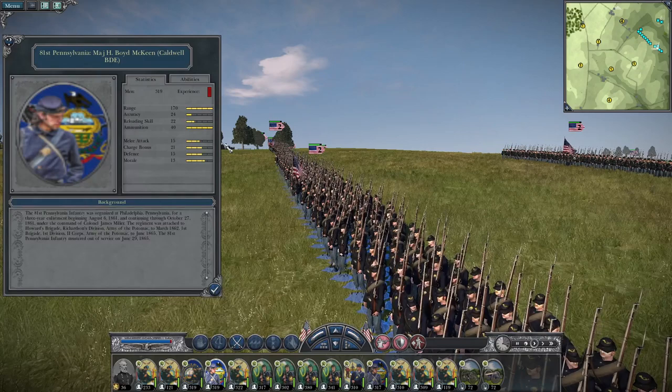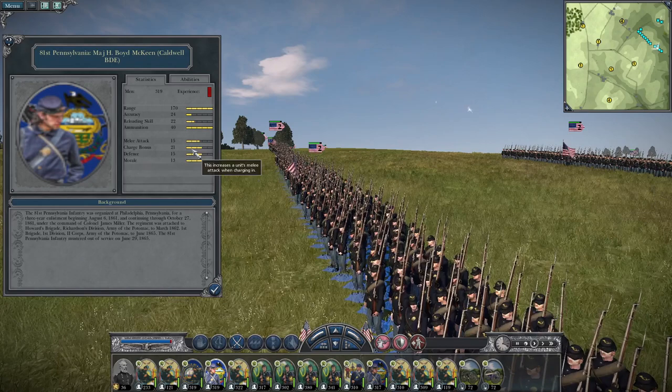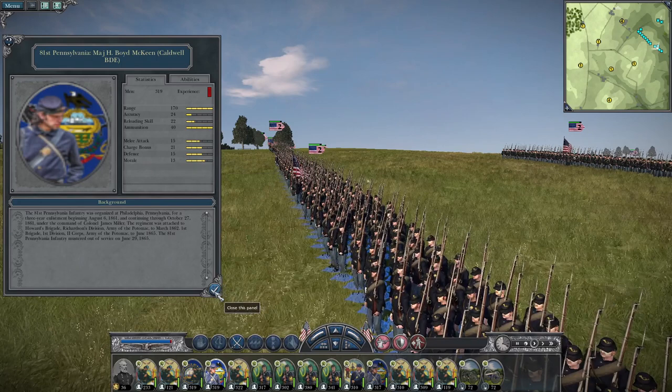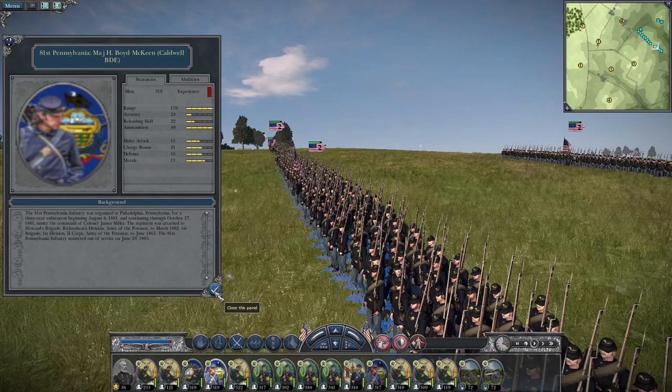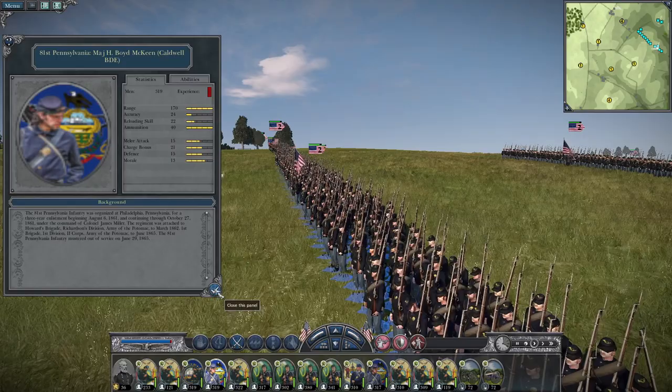Next up, we've got the 81st Pennsylvania, led by Major H. Boyd McKean. These boys have rifled muskets — accuracy of 24, reloading skill of 22, melee attack of 15, charge bonus of 21, defense of 15, and morale of 13. We've got a high morale, high charge attack, high accuracy brigade. This is going to be one of the finest brigades to bring in the 2nd Corps, bringing 319 men.